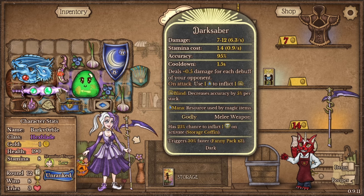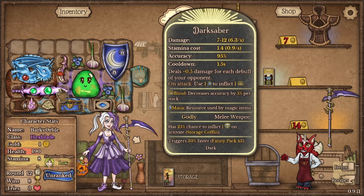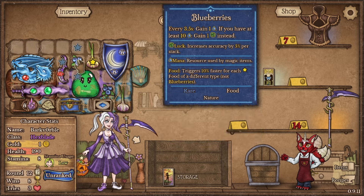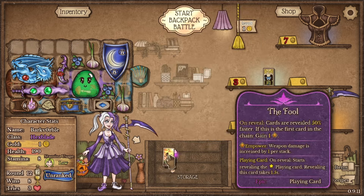The Darksaber does extra damage based on how many debuffs the opponent has — so that's blind, poison, or cold — as well as using one mana to inflict blind. That's why we have the Blueberry Seal. If we get another mana orb, that would be ideal as well, but we don't have it right now.